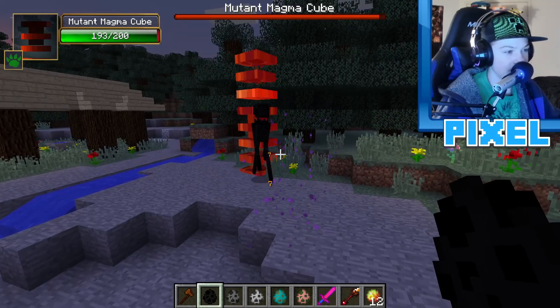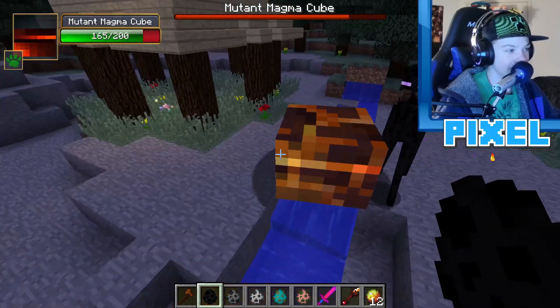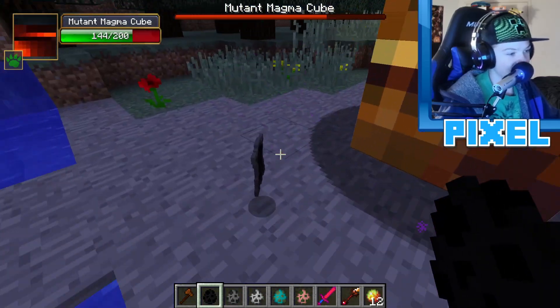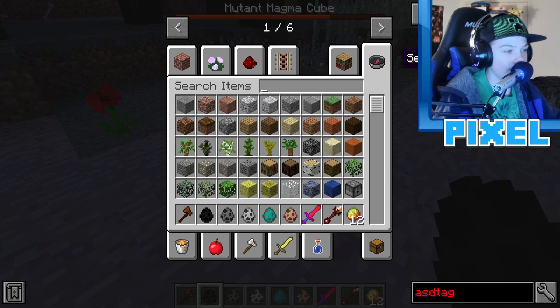Spawning two endermen against the mutant magma cube. The endermen go in for the attack and the mutant magma cube actually takes quite a bit of damage, dropping to 151 health. Both endermen are killed and one drops enderman scales — a neat new item.